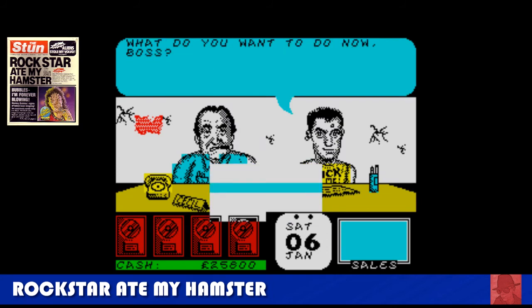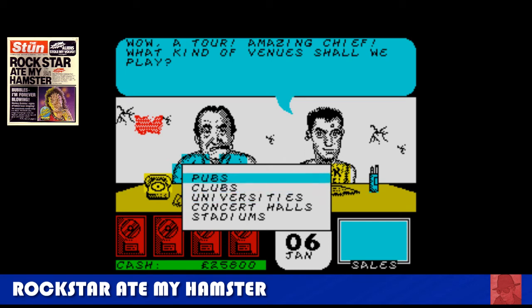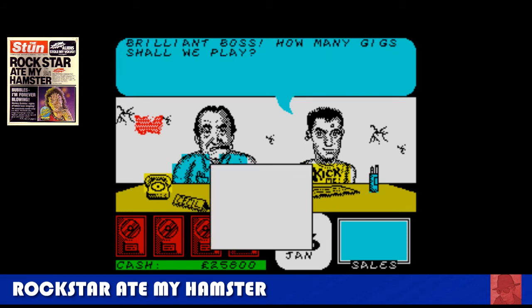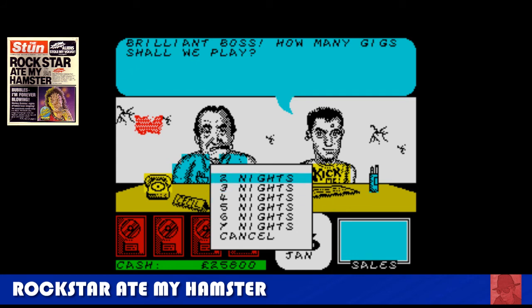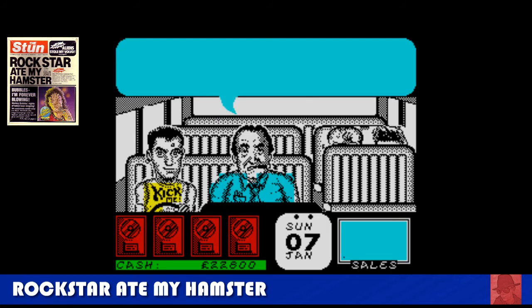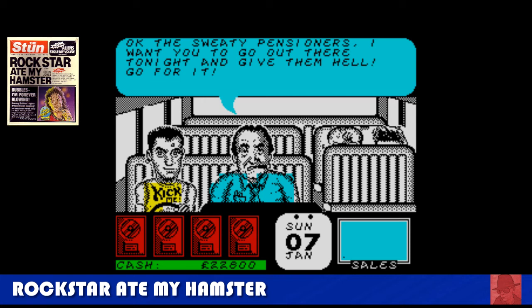Rockstar Ate My Hamster — this game is really unique. You manage a pop group of anywhere from one to four members, and by doing gigs, practising, different tours, recording music, and publicity stunts, you must get as much money as you can. The randomly-named band are called the Sweaty Pensioners. In publicity stunts, sometimes your members will die in the most amazing ways. Don't go bankrupt — take your pop group to the top.